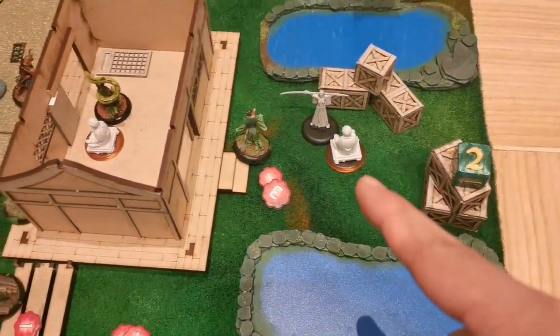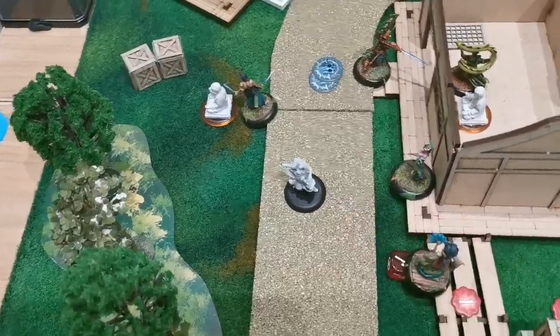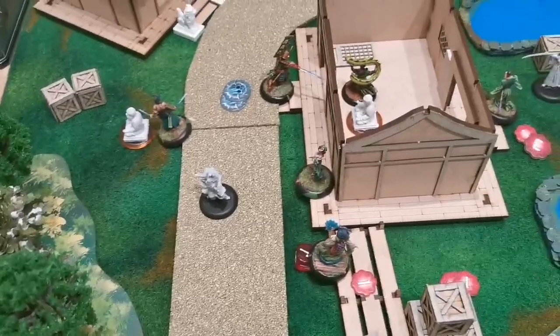End of turn two. Irwin earns one point for that idol. However, Matsu gets two damage from the poison marker. We will now start with turn three.